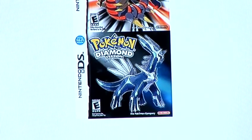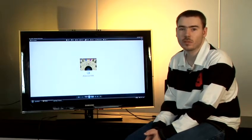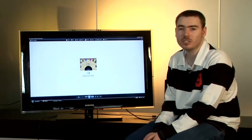In Pokemon Diamond the method of finding Dialga is very simple. During the course of the game you'll actually run across it in the Sky Pillar in order to fight and capture it.